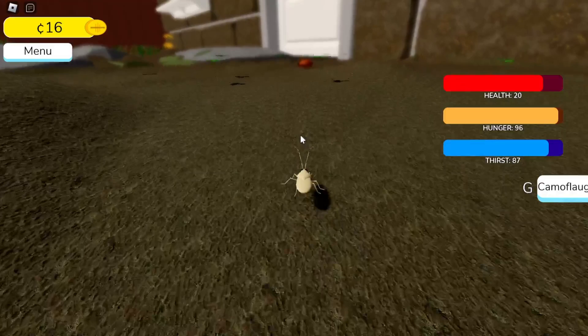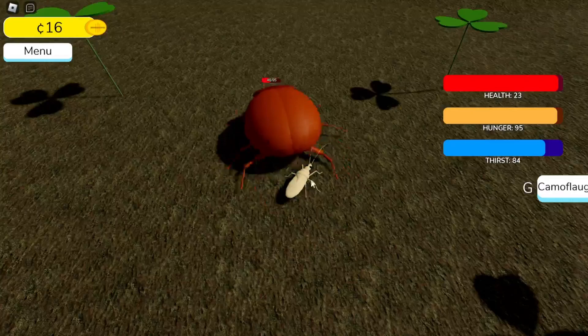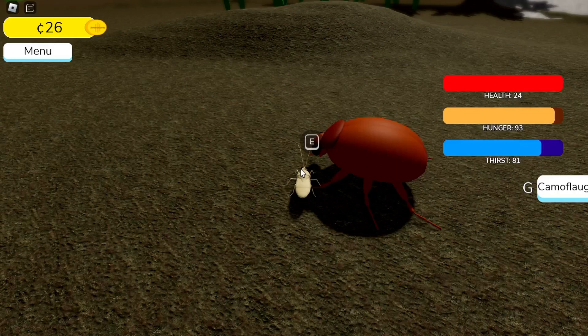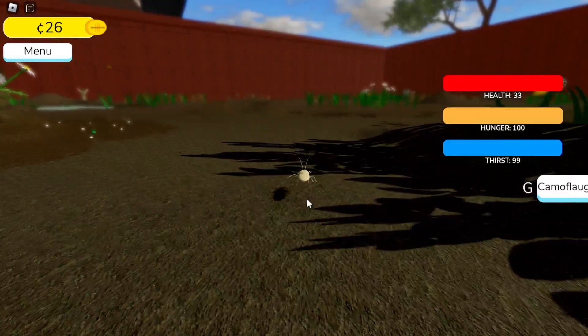This creature seems to respawn here — it kind of looks like a tick or some kind of beetle. We can kill it but we really don't do that much damage. The mosquito is a lot better: you can fly as that thing and it also did a lot more damage. The more you eat, you actually gain more HP, which is helpful for combat. You get bigger too — we're eating the legs, which is actually really cool. This game is pretty well made even though it's in beta.